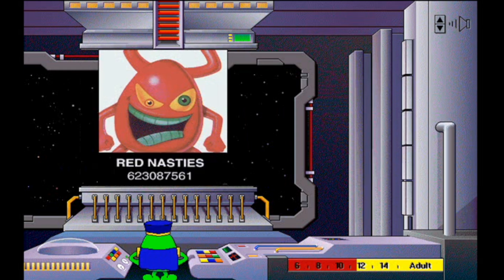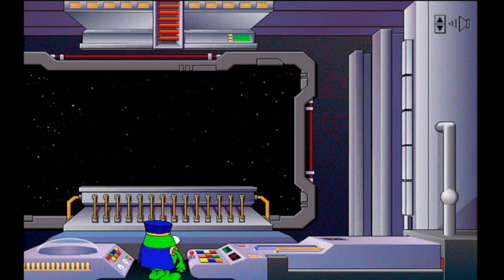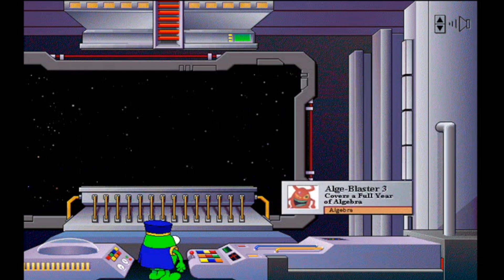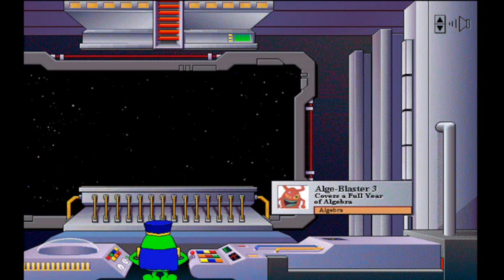Red Nasties: Wanted for invading planets. Red Alert is just one of the activities that quickly and easily builds your algebra skills. Determine the correct enemy paths, set the missile launcher at the proper slope, and blow away the invaders. Alge-Blaster 3: a full year of algebra in one explosive adventure.